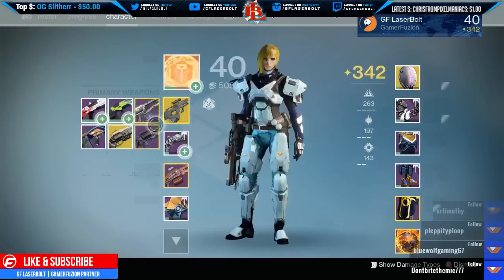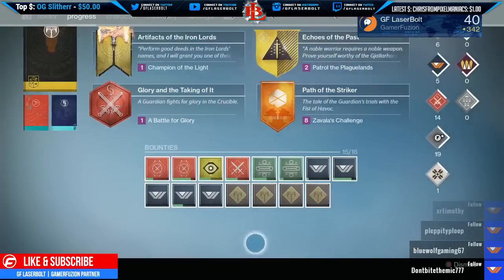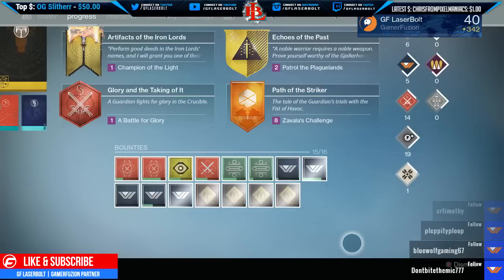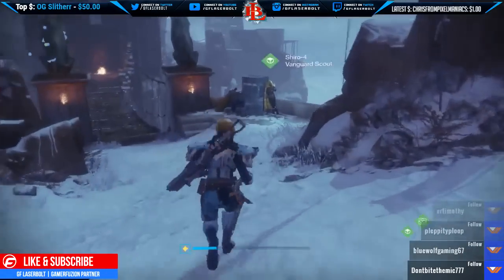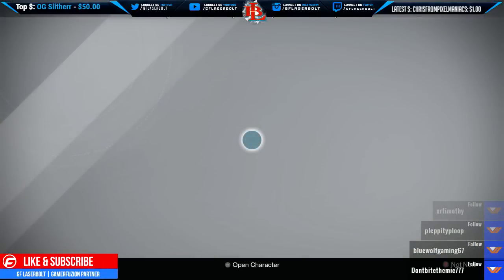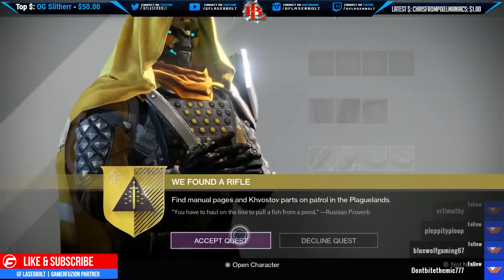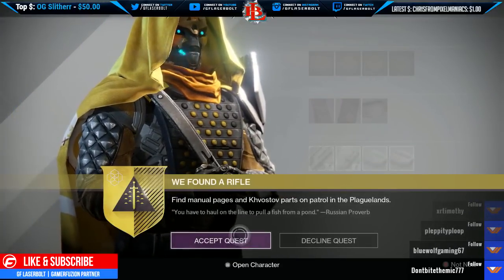Once you unlock that questline, all you have to do is head over and talk to Shiro and he's going to give us the next step to actually getting this completed. We're going to go talk to Shiro and tell him we got the Kustov, we got the schematics, we're ready to rock and roll. He'll go ahead and have you pick the quest called We Found a Rifle.